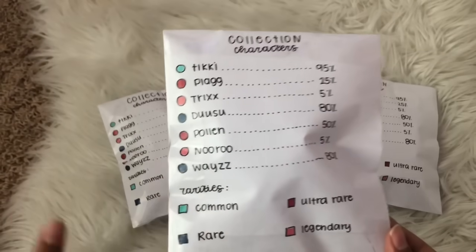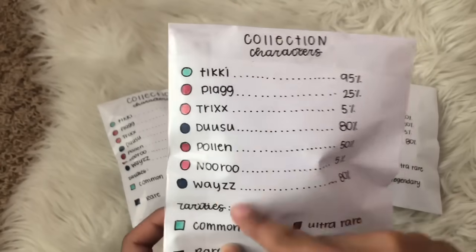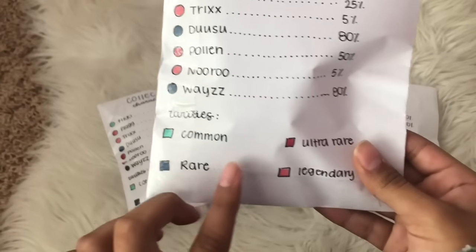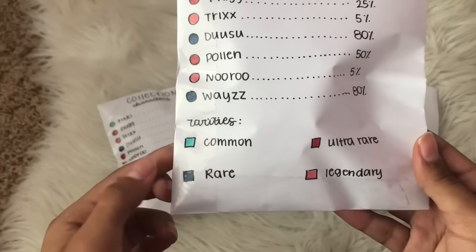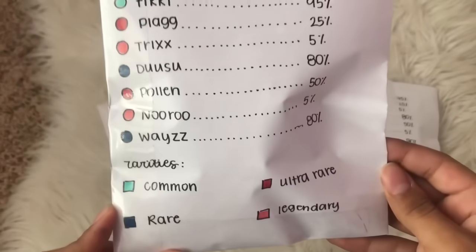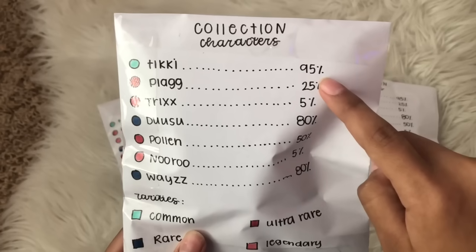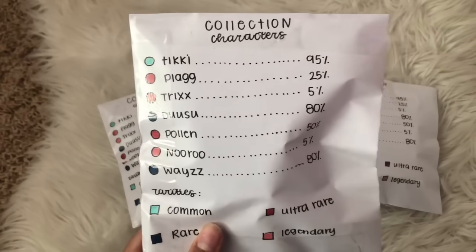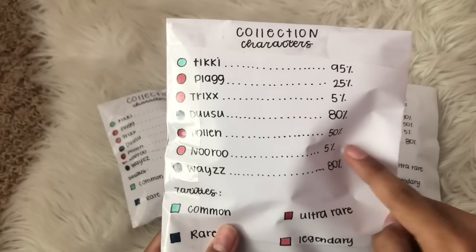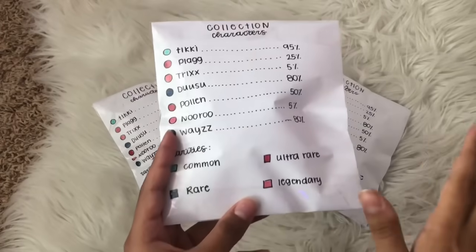Here are all the checklists on the back. It says 'Collection Characters,' so these are all the characters we can get today. Let's read them off: Tikki, Plagg, Trixx, Duusu, Pollen, Nooroo, and Wayzz. Here are the rarities — green is common, dark blue is rare, red is ultra rare, and pink is legendary. Tikki is 95%, Plagg is 25%, Trixx is 5% so she's really rare, Duusu is 80%, Pollen is 50%, Nooroo is 5% — really rare as well — and Wayzz is 80%.